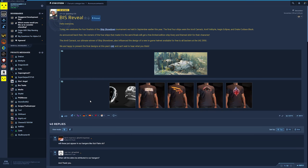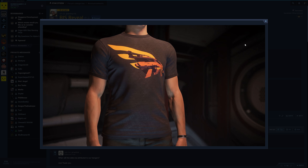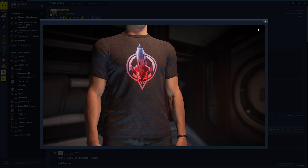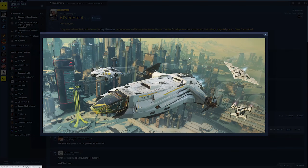I just saw this thread appear on Spectrum going over the items that you get with the Best in Show ships. If you own one of the Best in Show ships, you get a themed shirt with that ship as well. You don't need to buy a Best in Show ship if you previously owned a ship that has now become Best in Show — you'll get the skin after the Intergalactic Aerospace Expo and the t-shirt. There's a Cutlass one, a Valkyrie one, an Eclipse one, and a Carrack one. I think everyone will be getting the Carrack helmet — they implied that everyone will be getting a Carrack helmet.